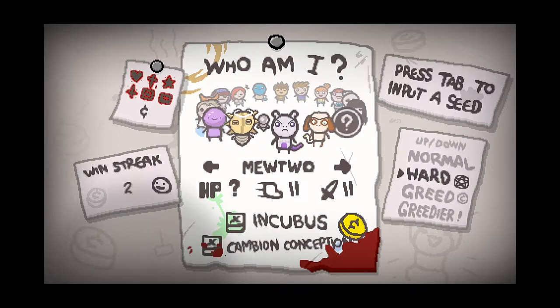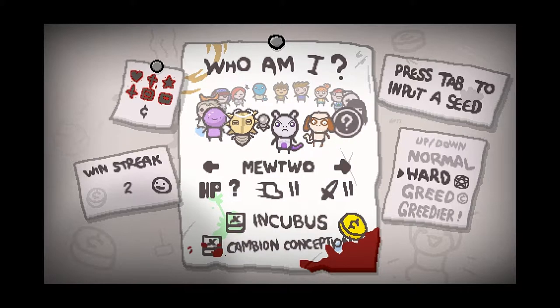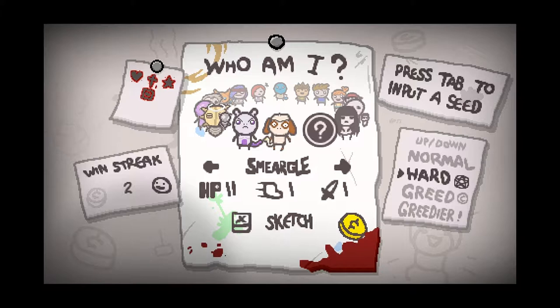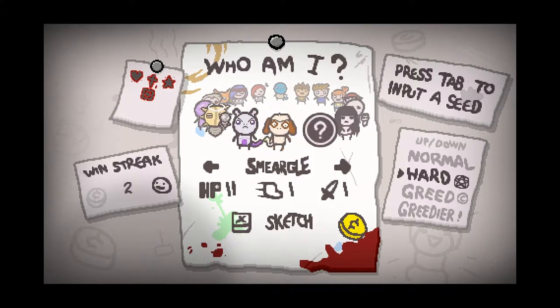I like that. If you don't get the joke: the Lost, for those of you who know Isaac, has no HP. For those of you who know Pokemon, Shedinja only has one HP, and that's kind of his gimmick — but only certain moves can damage him. Mewtwo is Lilith, and Smeargle is Apollyon, because the Void is now Sketch. That's good.